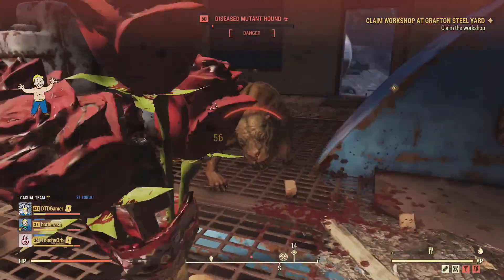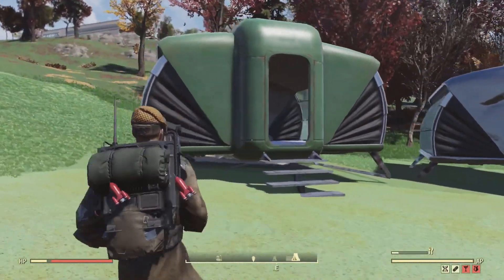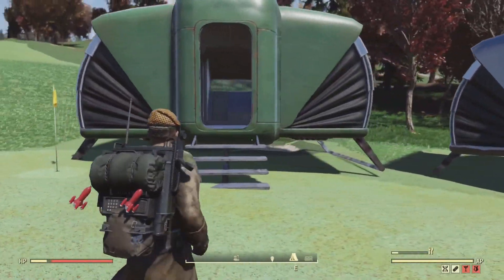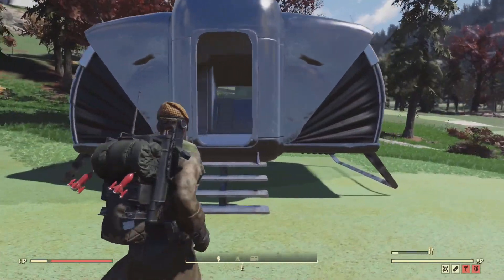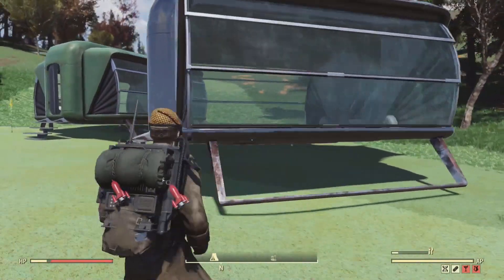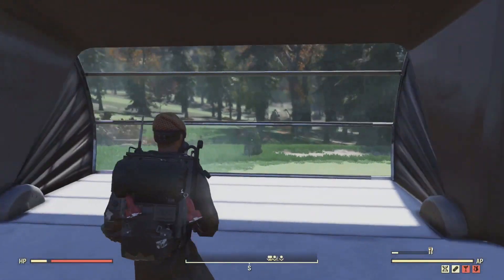So, what does the bungalow look like and is it worth the challenge? Here it is side by side with the standard atomic shop backwards bungalow — as you can see they are exactly the same apart from the colour. This time round you don't have to spend a penny, just do the challenge and there you have it, a pretty nice looking prefab.